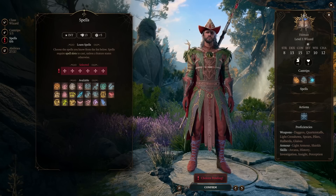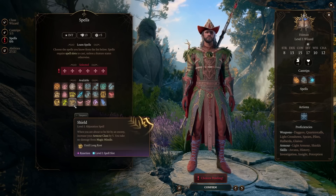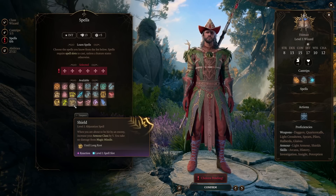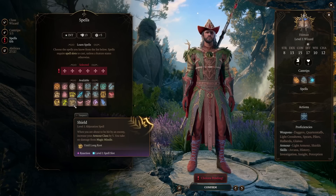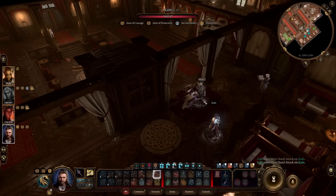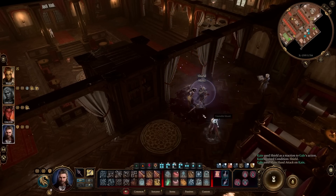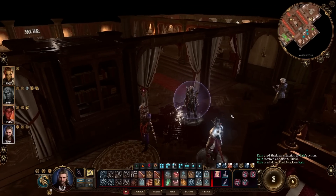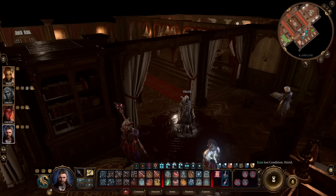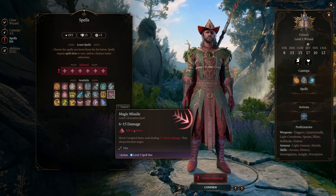Let's start with the wizard and sorcerer school of magic, beginning with the first circle of spells. The spell you're gonna use the most at circle 1 — and the one most classes multi-class into wizard or sorcerer specifically to get — is the Shield spell, which is powerful throughout the entire game. On reaction, it adds 5 armor to your armor class, keeping it until the start of your next turn. An incredibly powerful spell to always keep in your arsenal.